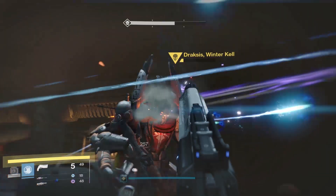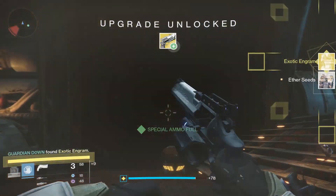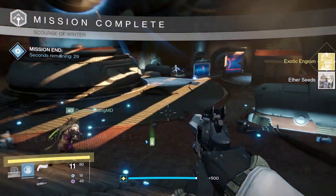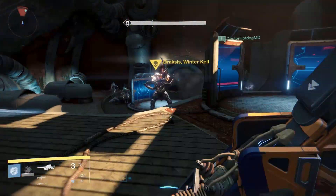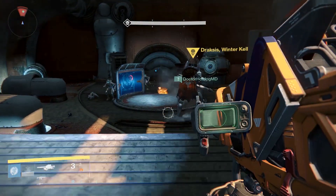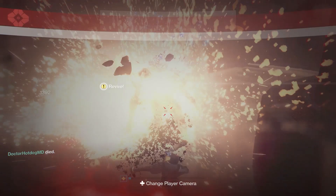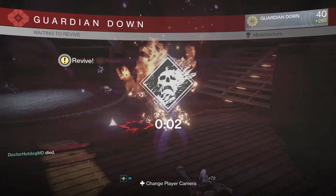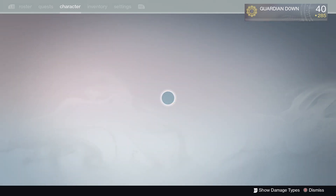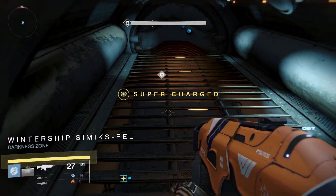I started thinking there's a quicker way of doing this: if we bring the boss down to low health but don't kill him, I wonder if we could pop another Three of Coins and farm. My buddy Dr. Hot Dog suicides, and as soon as he's dead I rocket launch the boss and take myself out at the same time, looking for an exotic drop. It didn't happen that time, but the best part is if you suicide you appear right back outside the boss room.